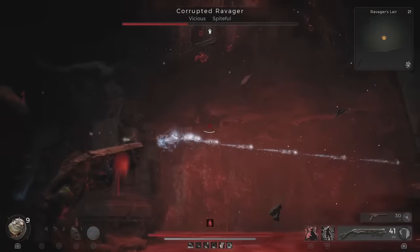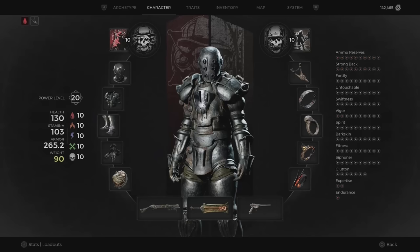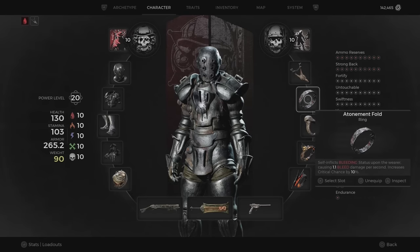On the weapon itself, I went with the Momentum mutator to give us a good crit chance and crit damage. Then I went with some new items for this build. I went with the Nicklas amulet — this will reduce the status effect damage that we take and increase all of our damage by 25% while we are suffering from a status effect. We will constantly have that 25% damage boost with one of the new rings, the Atonement Fold, which will have us be inflicted with bleed all the time and give us a nice 10% boost in crit chance.